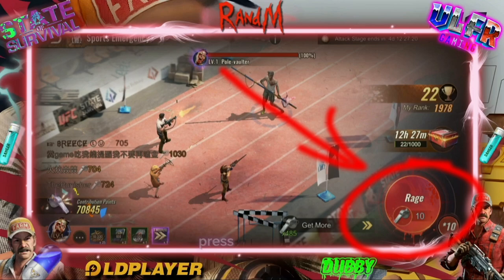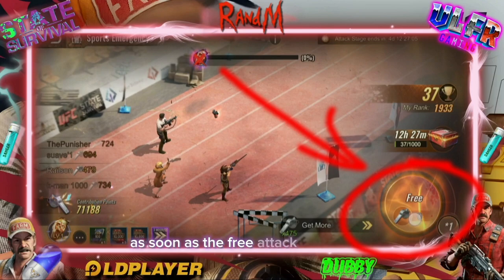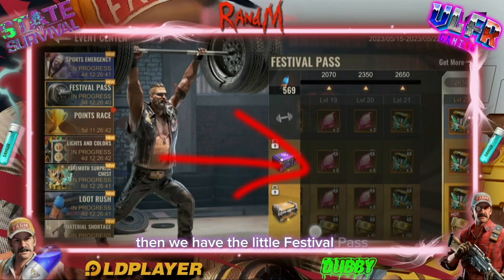Nothing more complicated, nothing simpler — you just need to spam the normal attack or rage mode. Press rage twice, then switch back: one, two, three on the normal attack. That allows you to have the free attack. It's not unlimited, but you can attack a few times for free. As soon as the free attack is cancelled, you can repeat the switch — rage, normal, rage, normal — and you'll have free attacks again. Don't forget that, it's very important.